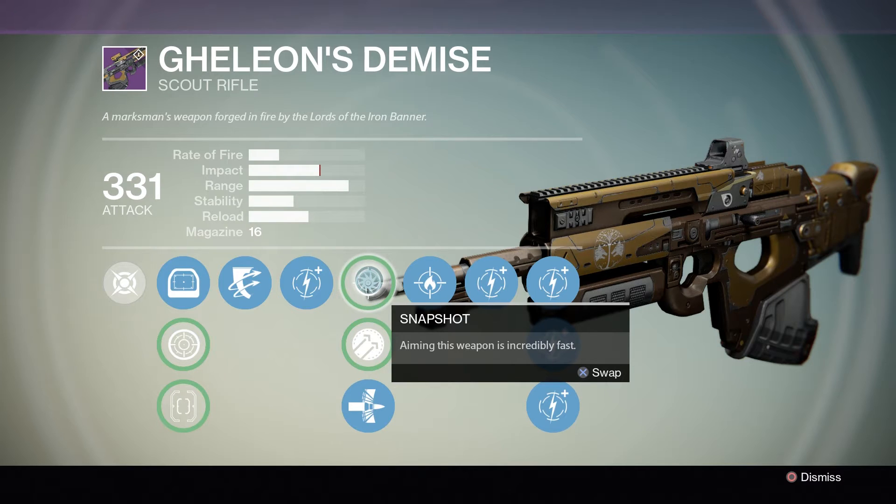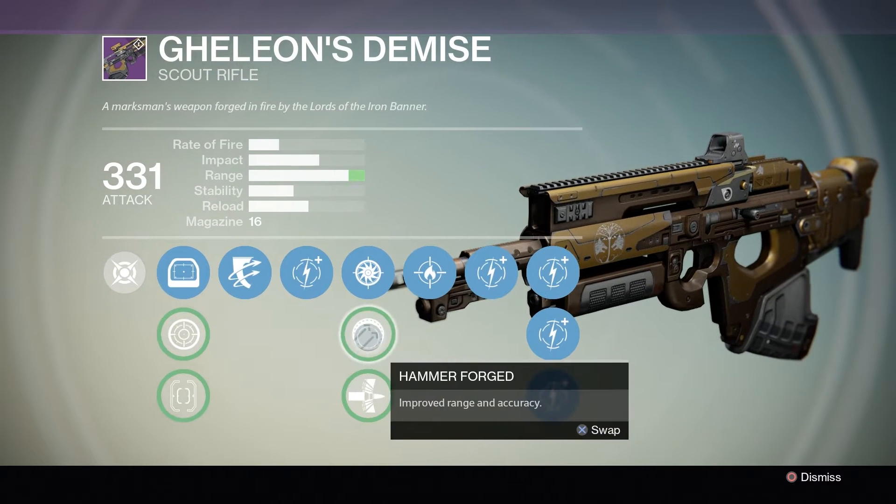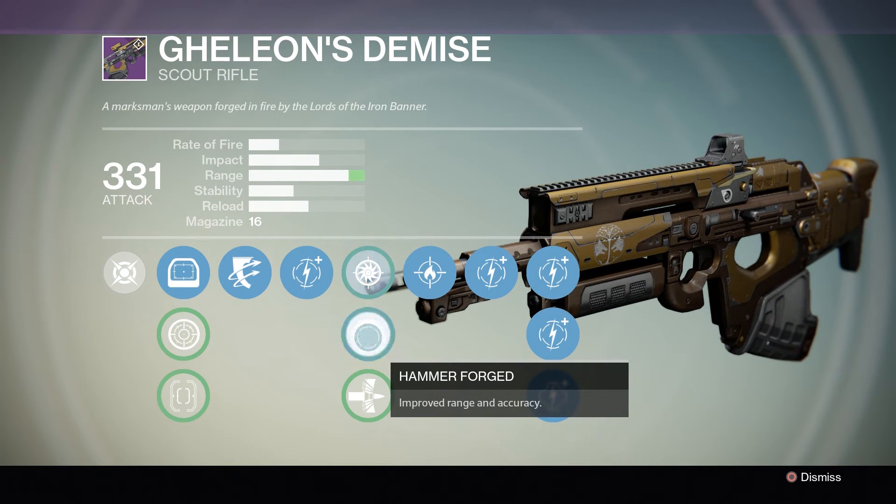Next we have Snapshot Aiming — this weapon is incredibly fast to aim. It doesn't change much really; it can be a little better for PvP but I don't see it making a big difference in PvE.